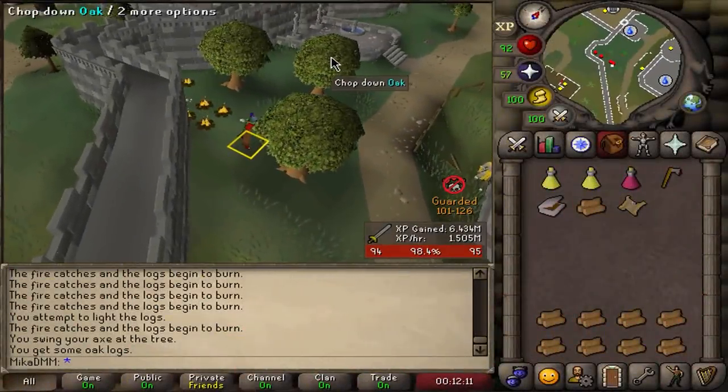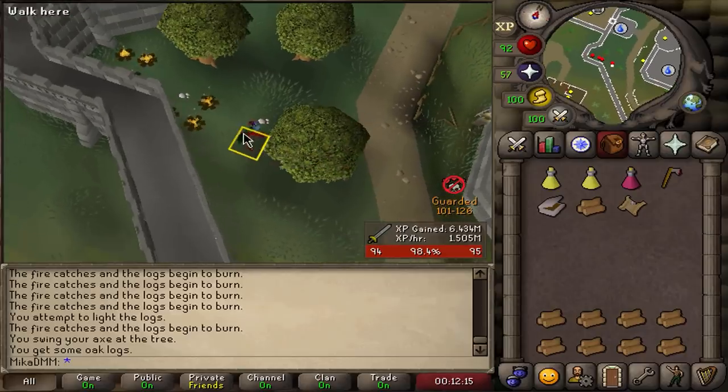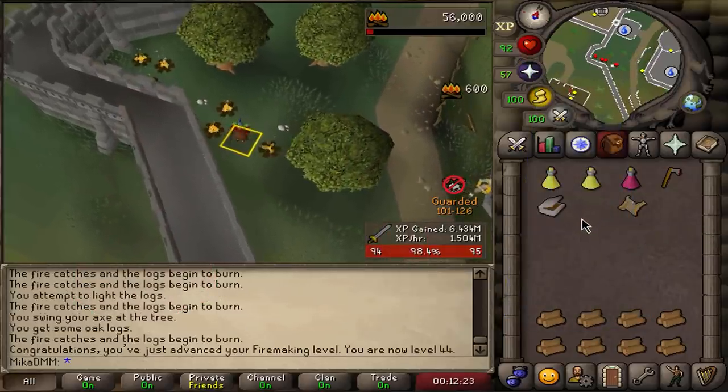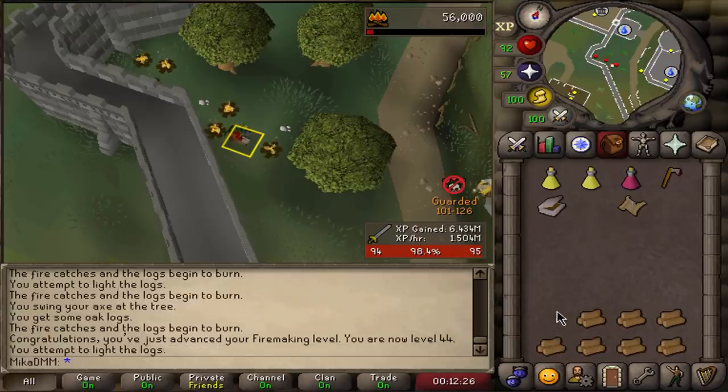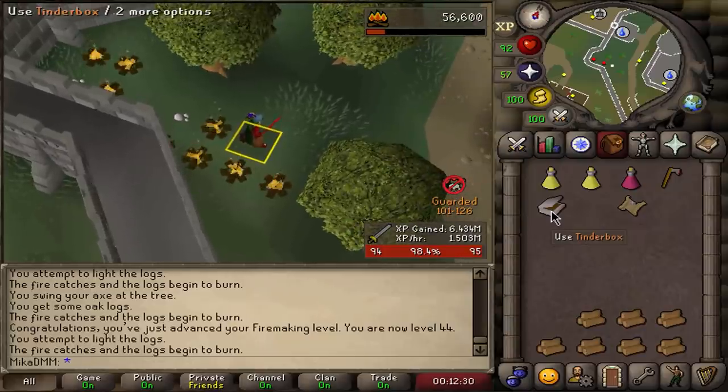Hello, beautiful people! Welcome back to another Deadman Mode video. This is going to be video number 3 but day number 2. In this video, the plans are very simple: I want to achieve level 99 attack, strength and defense. That's gonna make us very strong, and then after that we can work on range and magic. We're gonna start by finishing our steel dragon task, which is very annoying, but it is what it is.